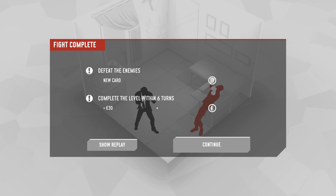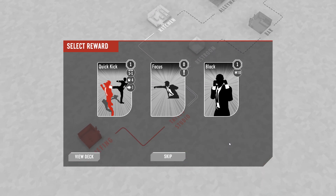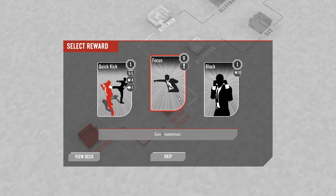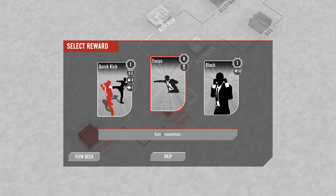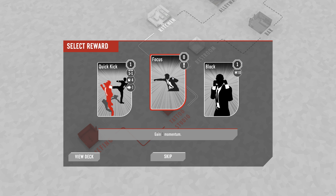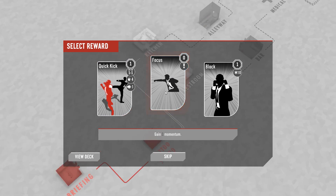We have a main objective for each level and then some optional objectives, which in this case earned us a little bit of money. Let's gain ourselves a new card. Like any game where you're drawing through your deck over and over, there is an argument about which cards are better to pick up. This focus card seems pretty all right, but there's a fair amount of the time that we will not have four momentum worth of cards in our hand.